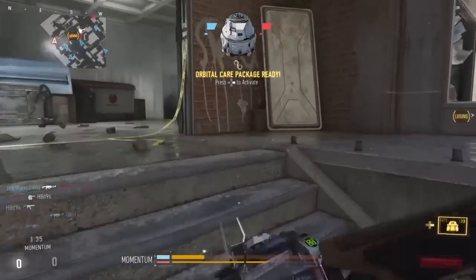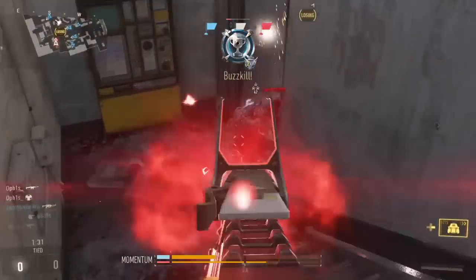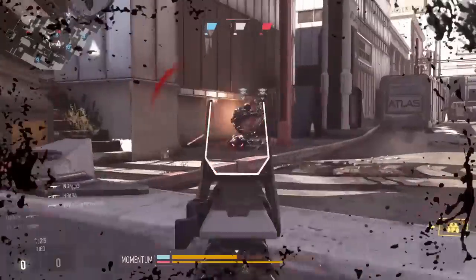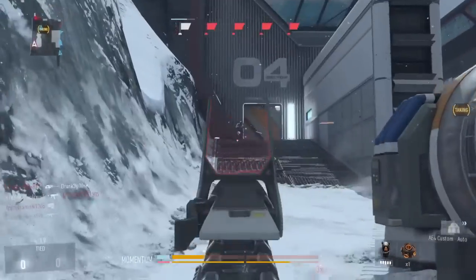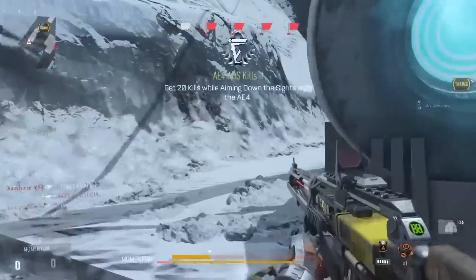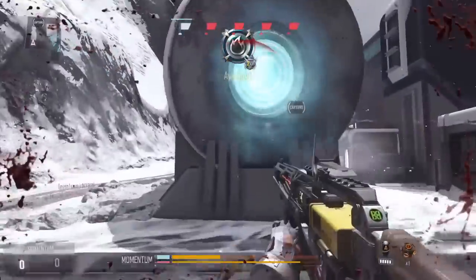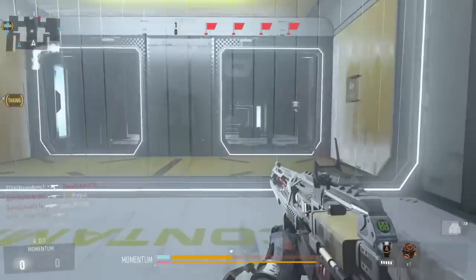I actually found this gun performed very differently depending on the range. At close to medium range it excels, and if you manage to get your shots on target, it'll drop your enemies pretty quickly. Although the weapon has an okay range and can kill in four shots at long range, I found it a lot more difficult to kill people further away. This is probably down to the gun's side-to-side recoil, weapon sway, and its slow rate of fire, so if a shot misses, it takes longer for the next shot compared to other guns.